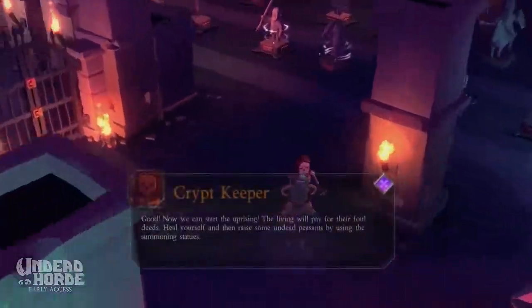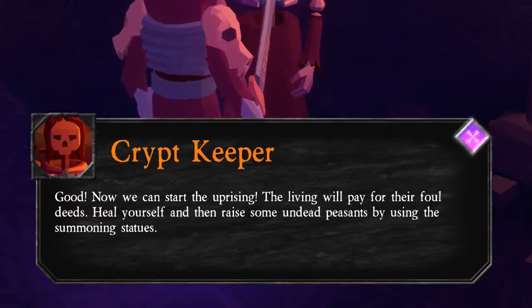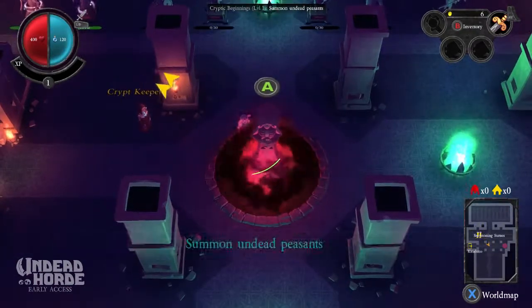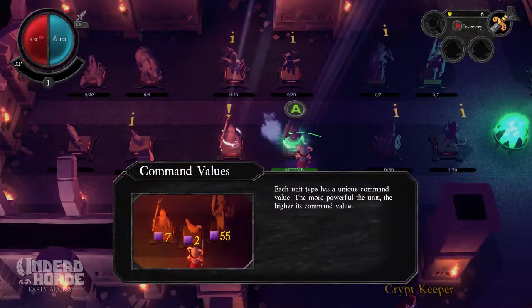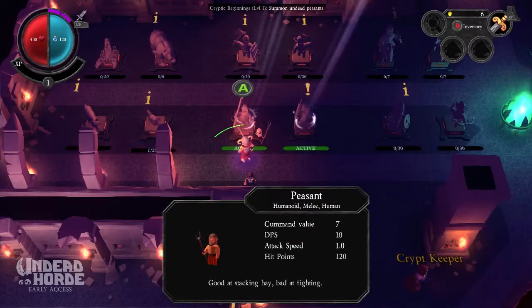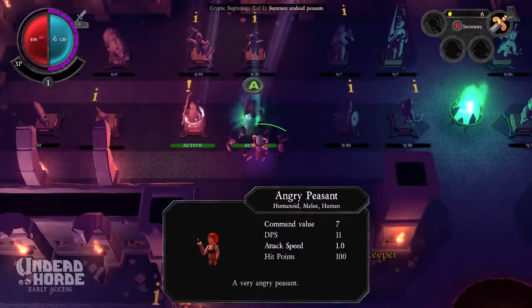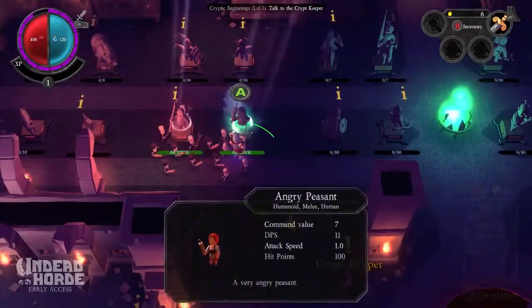Talk to the cryptkeeper. Good. Now we can start the uprising. The living will pay for the foul deeds. Heal yourself and then raise some undead peasants by using the summoning statues. Where is the pool of the undead? This is the pool of the undead. Summon undead peasants. Let's do that. Angry peasant - a very angry peasant. Each unit type has a unique command value. The more powerful the unit, the higher its command value. Peasant. Humanoid. Good at stacking hay. Bad at fighting. We'll get more angry peasants. And we're full.